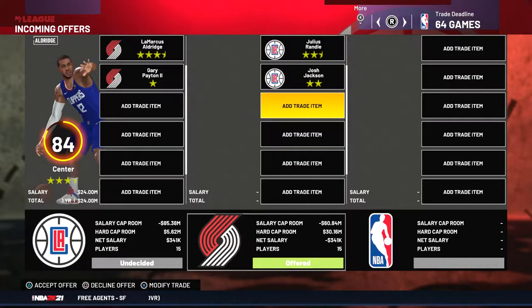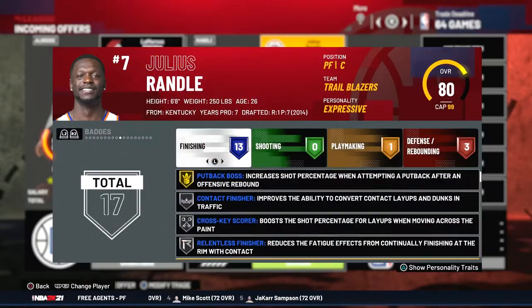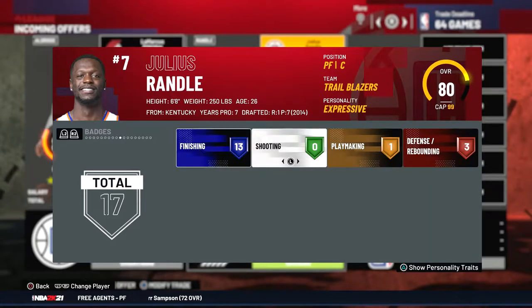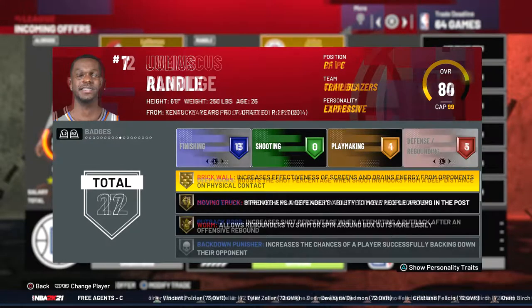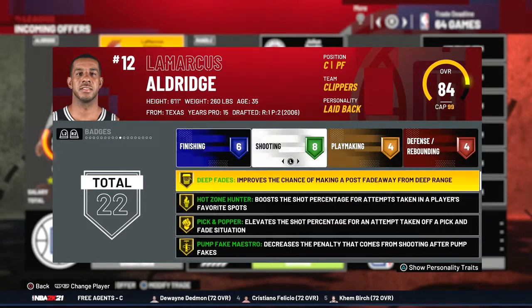First trade offer of the season - it's Julius Randle and Joss Jackson for LA. This is a nice offer but I declined it mainly because Julius Randle doesn't have the same stats and badges that he used to in previous 2Ks, and LA at the moment suits my playstyle better.